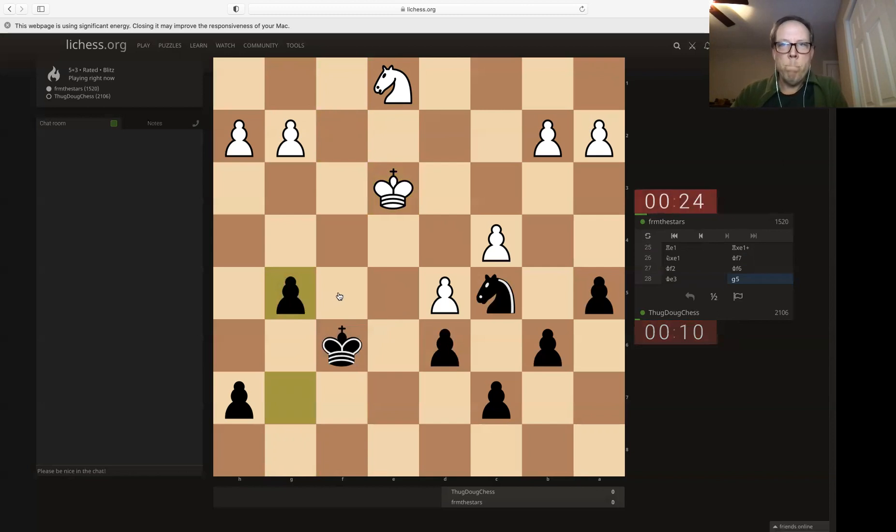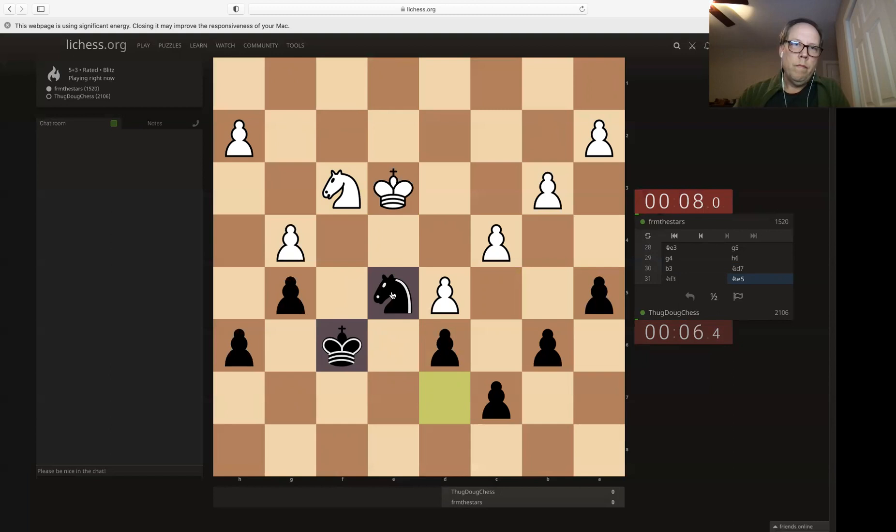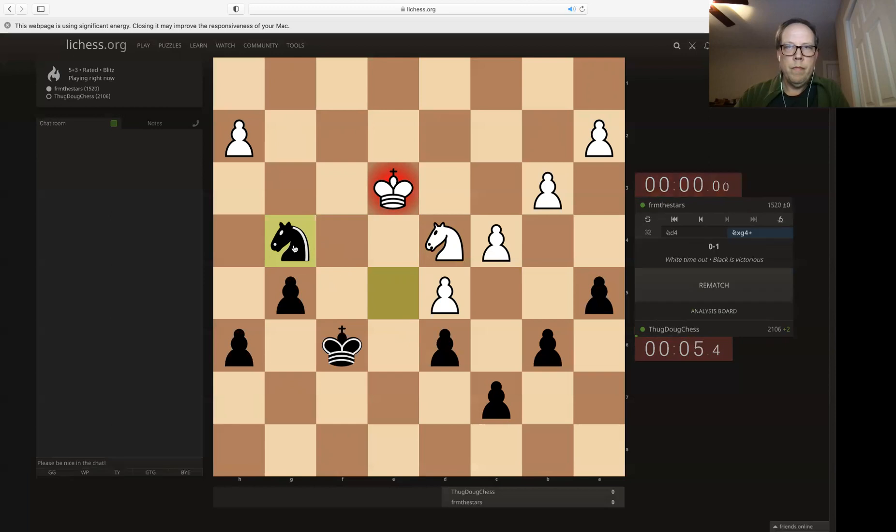Somehow I've really gotten myself into some time trouble here. I need to reroute the knight to d5. Let's bring it to d5. This could be a draw — he has one tempo, just one tempo. I'm going to do it. You should take and play h3. Oh boy, didn't do it. That's bad. I think I get this on. Man, that was a close game. Well done. Nice.